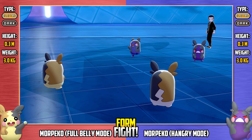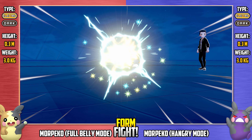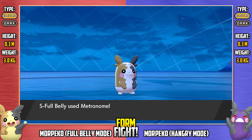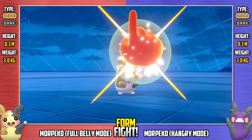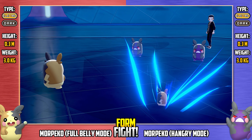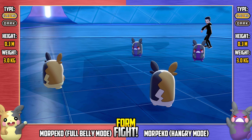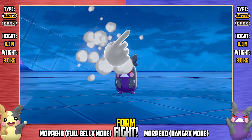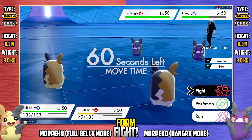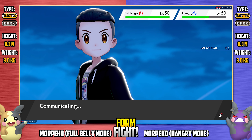Over to shiny hangry to continue — going for Bolt Beak on the shiny full belly Morpeko. It does double damage because it moved before shiny full belly, but of course it is resisted with huge damage. Shiny full belly is going to go Minimize, making itself plus two evasiveness. And then the regular hangry goes for Crush Claw, avoided by shiny full belly. That could have been all she wrote for shiny full belly if that Crush Claw had hit. These Pokemon are very offensive and not very defensive — that much is clear.